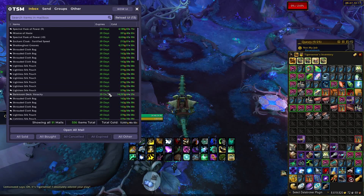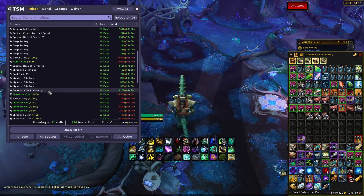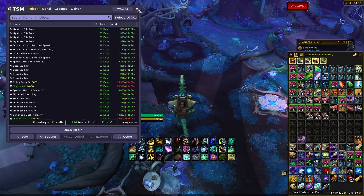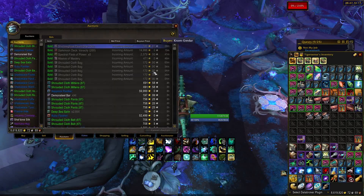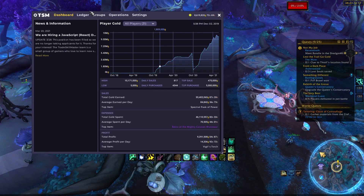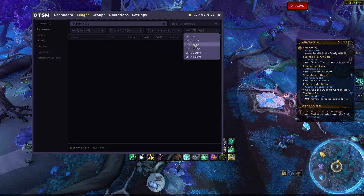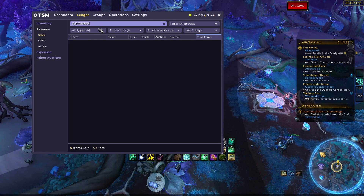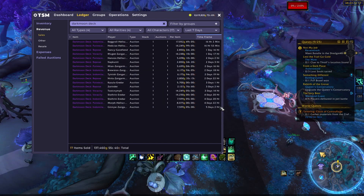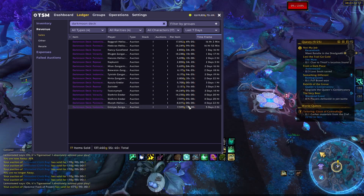These are my sales for the day — currently it's 3:20 PM. I actually have two Darkmoon deck sales inside of my mailbox, so that's 28k, about 15k per each. And with my current sales, I've sold yet another one for another 15k — that's just in one day. Looking at TSM revenue for the last seven days filtered to Darkmoon, in the last five days I have been able to sell 17 decks for 137k. Most of them are staying steady around the 6k to 8k mark.